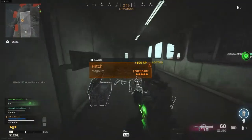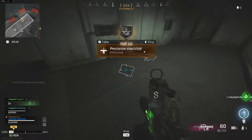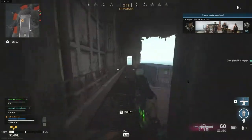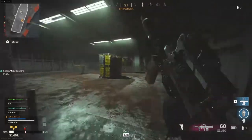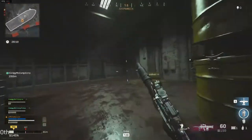How to dominate shipwreck. Shipwreck is an interesting drop spot. It can be very crowded if the plane's flight path is near the ship, but normally it is just very empty. But that doesn't mean it is a bad spot to drop, for a few reasons.